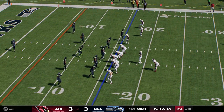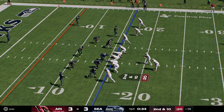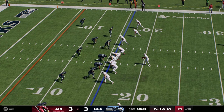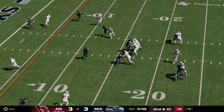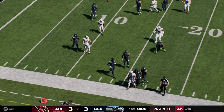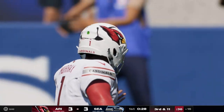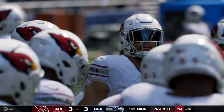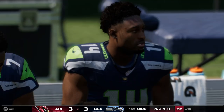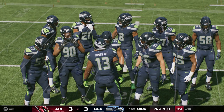Second and ten — Murray swings it out to Counter, and it'll go as a loss of a yard, so now they deal with third and 11. I really like the angles the tacklers came from — they secured inside, took away the cutback, so the sideline limited how far he could go outside, and they were able to close in and tackle him for a loss.